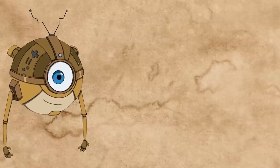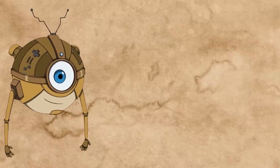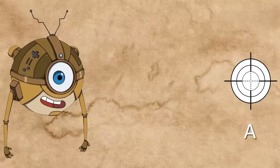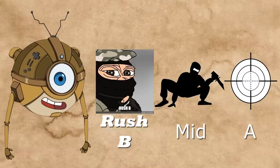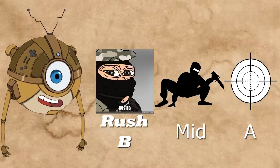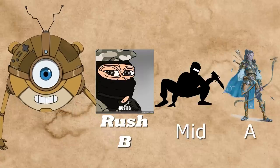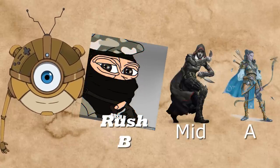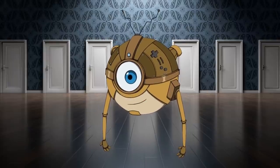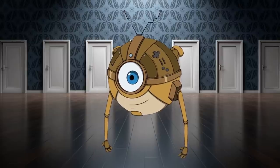With Dust2, you can see how the level designer differentiated the three lanes. You can go Long A if you're a good sniper, go Mid if you want to flank A and do some sneaky stuff, or go B if you're confident you can win a difficult fight. In RPG terms, one of these paths would be perfect for a party's ranger, the second for their rogue, and the third for a barbarian. You don't pick a lane at random anymore — your choice has meaning, based on your personality and what you're good at.